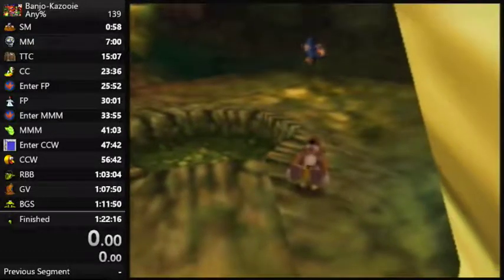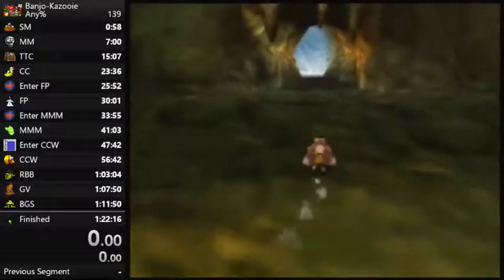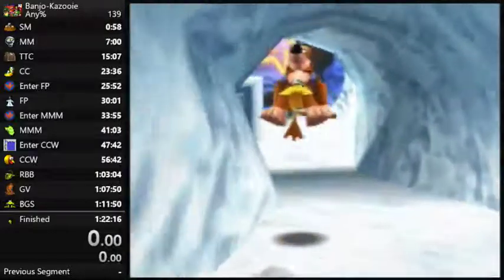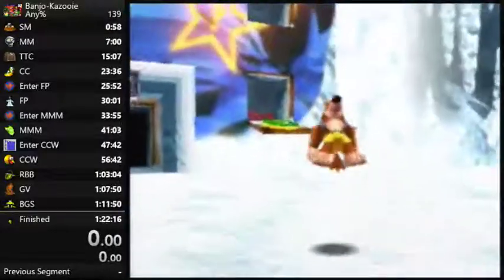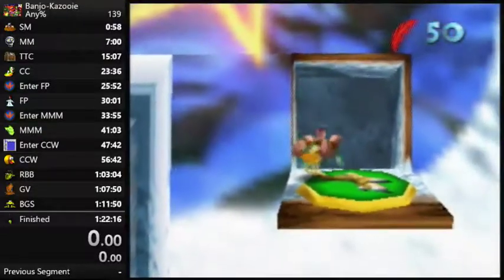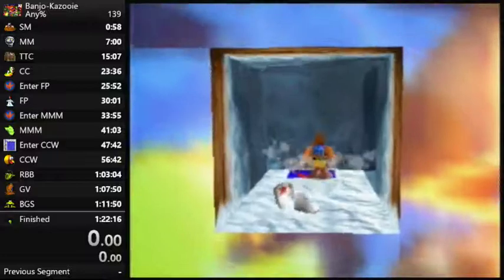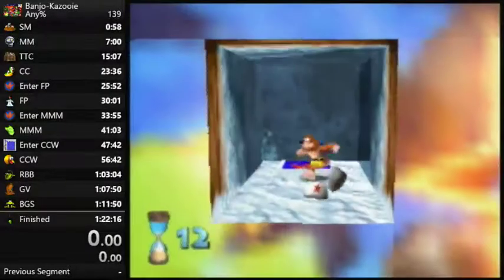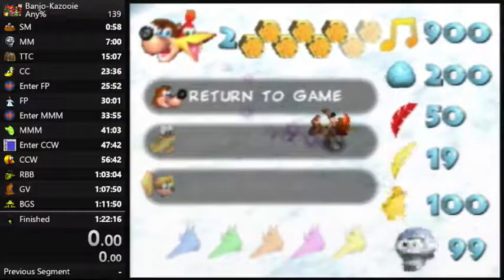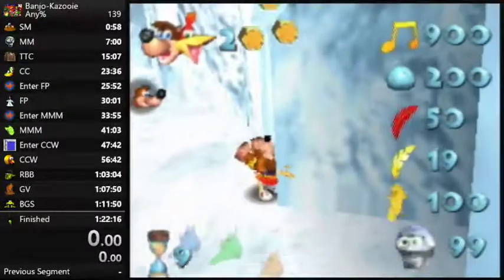I'll show you the setup for FP Early first. You come in from this door. The blue Gruntling over there - you want to kill him if he's in your way, but if he's not, don't go too far out of your way to kill him. If you're going for really good times, don't kill him. I'm going to show you the trick in full before I start using the replay code. Try and jump around these shoes if you can - sometimes it's best to jump all the way to the left. Keep in mind if something goes wrong, you can pause buffer this timer - if you pause and unpause really quickly, the timer doesn't go as fast.